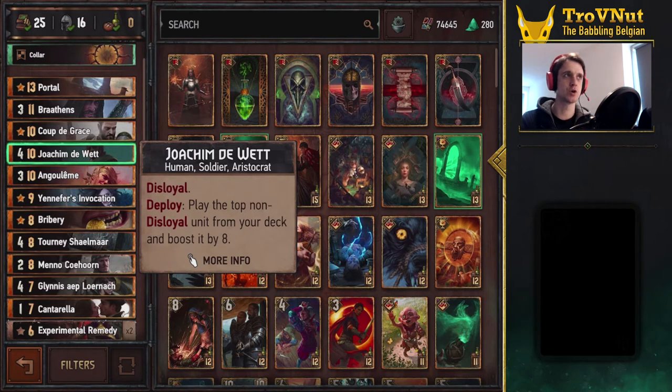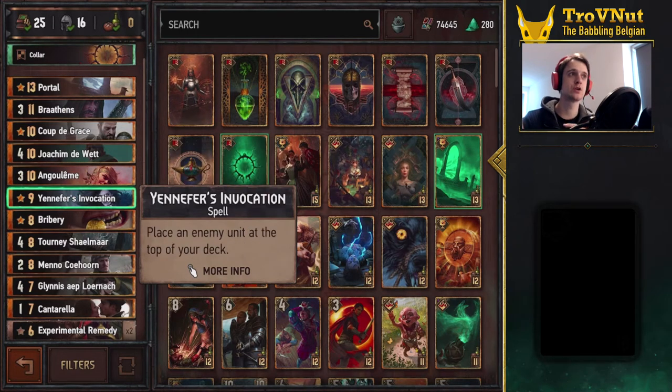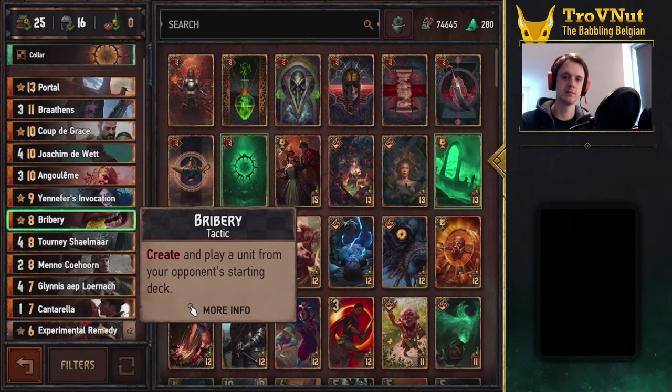Not spectacular on its own, but you can use it twice by using Coup de Grace. With Yennefer's Invocation, you can grab an enemy unit from the board and put it at the top of your deck, then in the next turn you can play that card with Joaquin the Vet — it's guaranteed since it's at the top of your deck. Bribery is always nice in an Assimilate deck, though it's a bit of a guess whether it's going to work, because it gives you three choices but those three choices are random from your entire opponent's starting deck, so it can be just three crappy bronzes if you're unlucky.